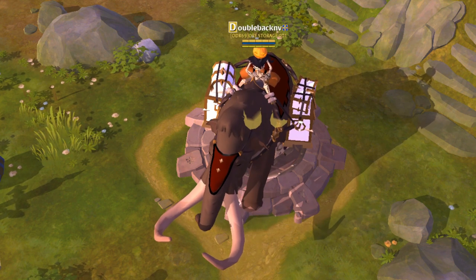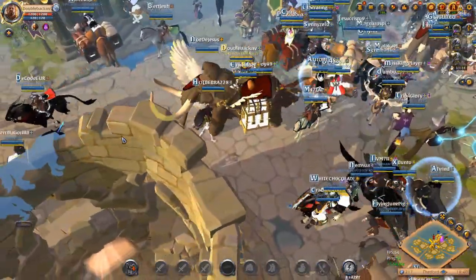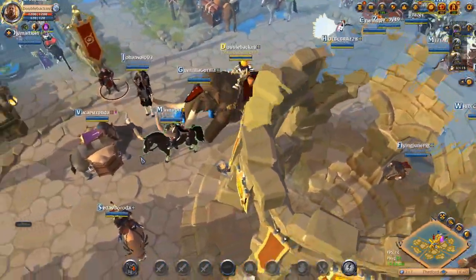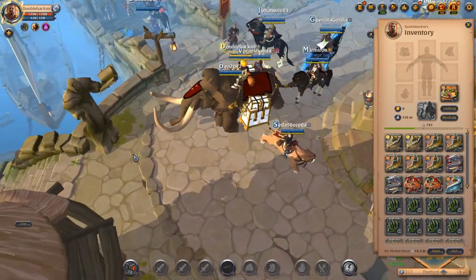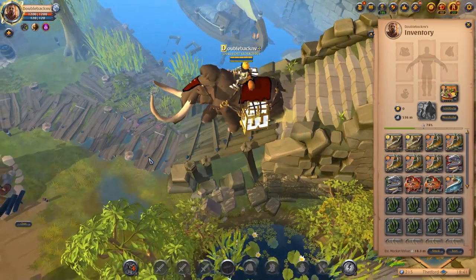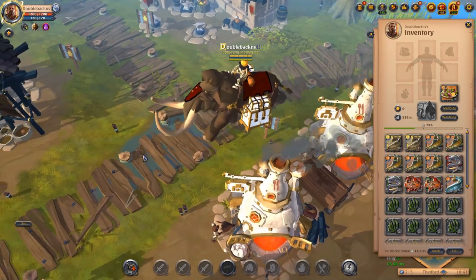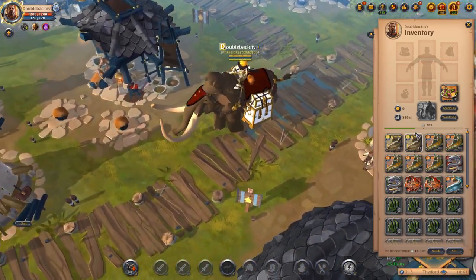A lot of people have been asking me why I only cook normal food - plot food, 0.0 stuff, super cheap. I always told them it was because of how expensive the enchanted foods were and how they took a while to sell. But I decided, it's been probably over a year now since I first started maxing out my food alts.